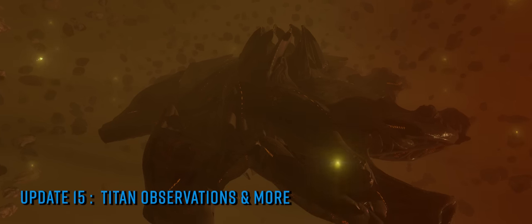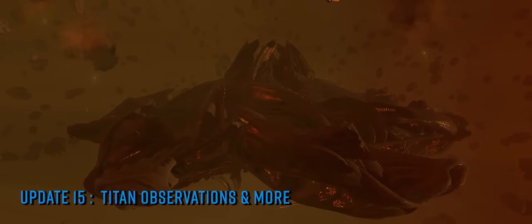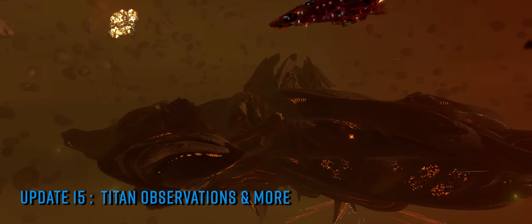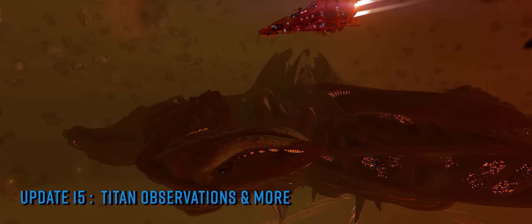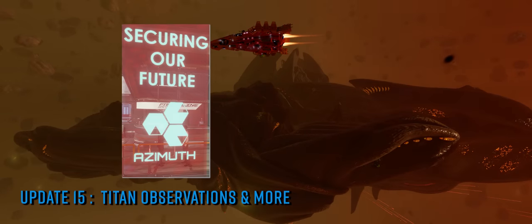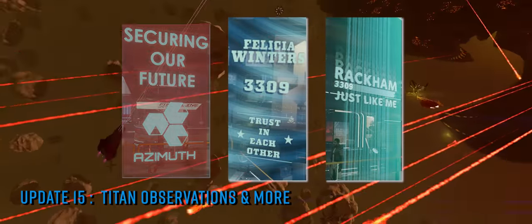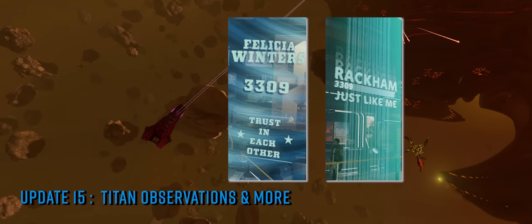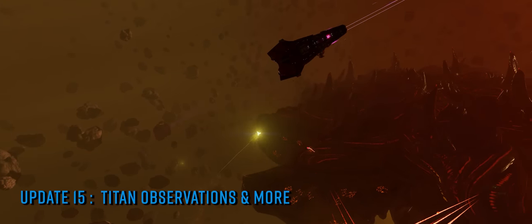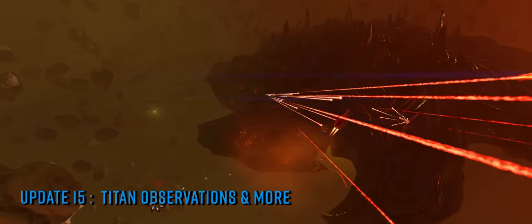It's always the case — and indeed by design — that Frontier add things to the game they don't tell anyone about specifically. In that vein, we've started to notice new adverts on the electronic billboards of Elite's many starports. Most notably we're seeing ads for Azimuth Biotech and campaign posters for the major players in the forthcoming federal elections, including some for Zach Rackham and Felicia Winters. All mention of the Titans was intentionally left out, so everything we're seeing there is a discovery.